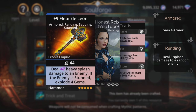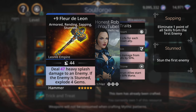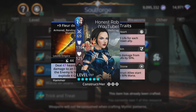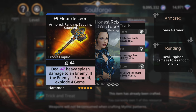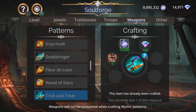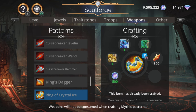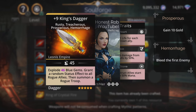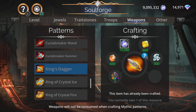Fleur de Leon deals magic based heavy splash damage to an enemy, and if the enemy is stunned, explode four gems. The cool thing is it has stun as part of its upgrades, so when you cast it the enemy will be stunned, meaning you get the explosion afterwards and gain a bit more mana — pretty handy in certain ways. King's Dagger is another explodey summony weapon: explodes magic plus one blue gems, grants a random status effect to all rogue allies, then summons a rogue.